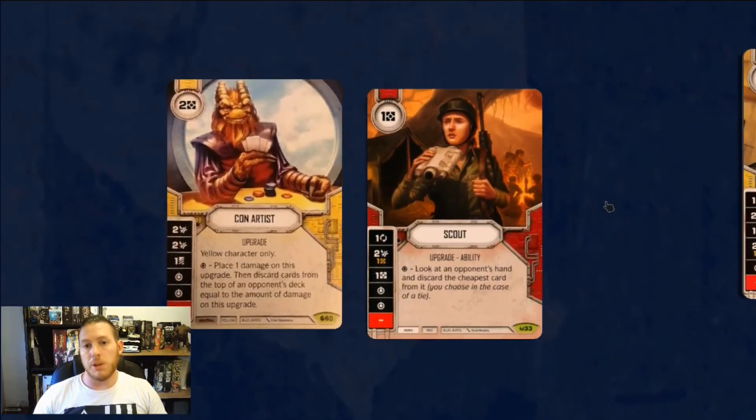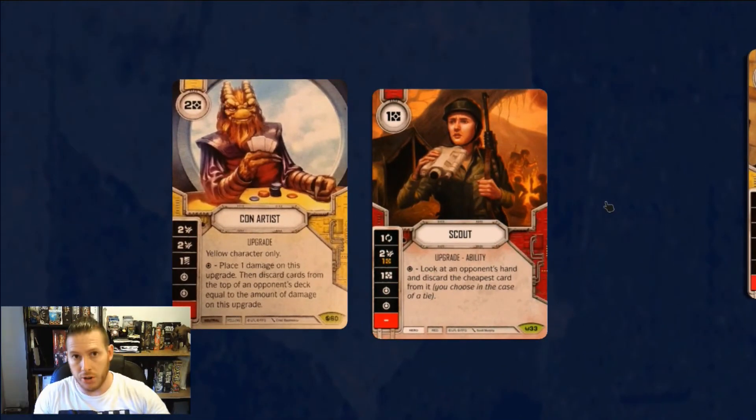A couple of cards you might think about including — Con Artist is very strong. One of the difficulties with Jyn is that you can only have three upgrades on her, and you feel like you want six, because you're going to have Ammo Belt and Second Chance on her as soon as you need it. I'd be a little more on the safe side putting it on her perhaps a bit earlier than you think you might, because you never know when a No Mercy is going to wipe Jyn out. So you've got Con Artist and you've got Ammo Belt and Second Chance on her — you've only got one more spot.